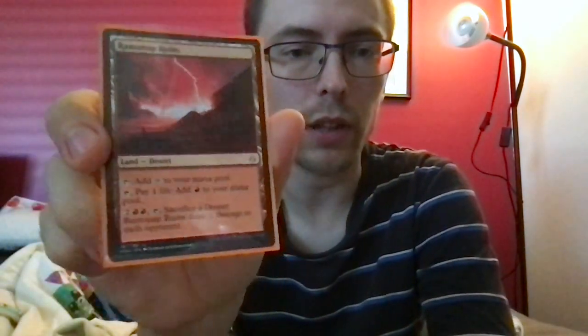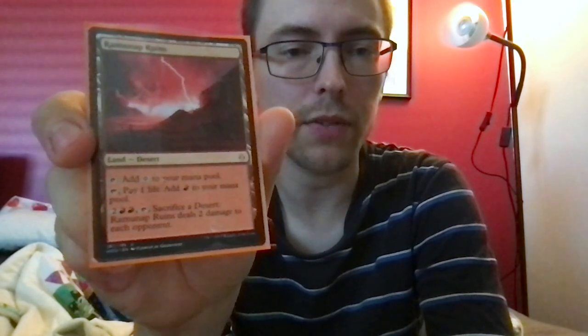Command Tower — just good in any commander deck. Frontier Bivouac, the triland in these colors. Shefet Ruins, standard desert: tap to add colorless, pay one life to add red, or tap and pay one life to add two red. Tap and sacrifice a desert and it deals two damage to each opponent — not just one opponent, to each opponent.